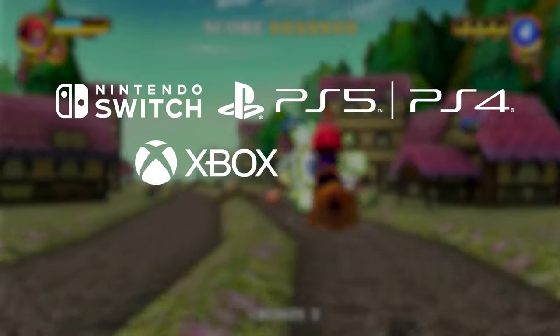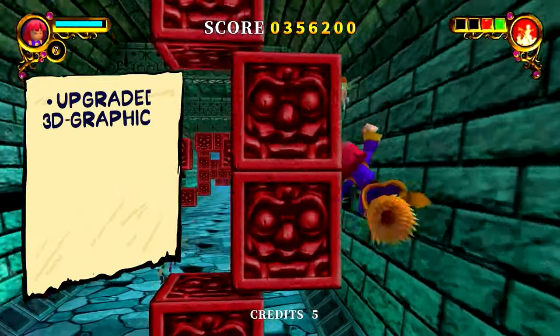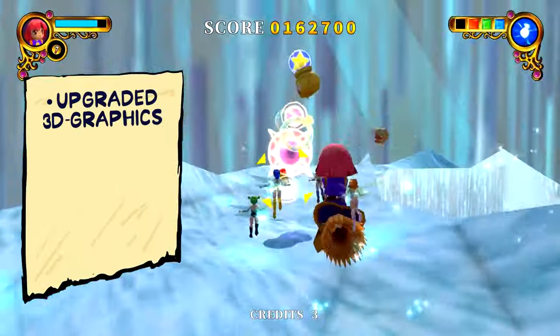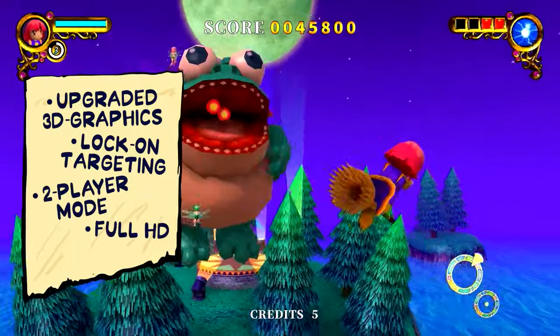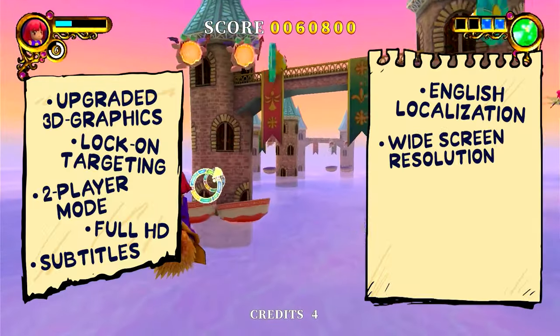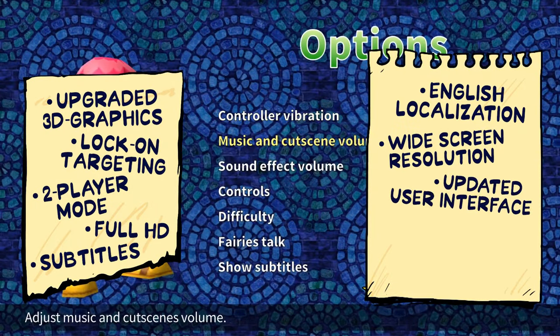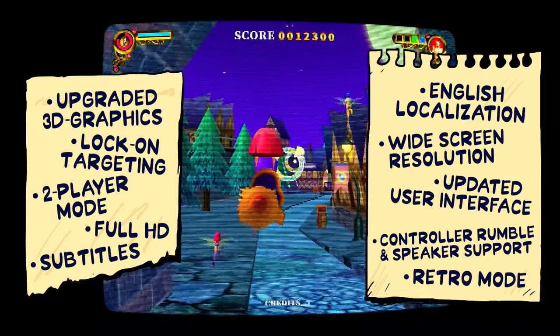Rainbow Cotton comes out on all modern consoles with — you guessed it — shiny new features: upgraded 3D graphics, lock-on targeting, two-player mode, full HD, subtitles, English localization, widescreen resolution, updated user interface, controller rumble and speaker support, and retro mode.